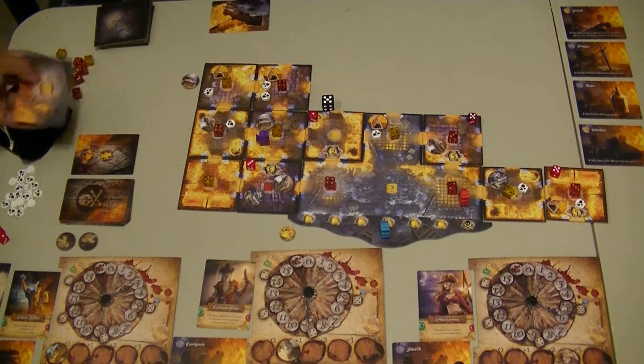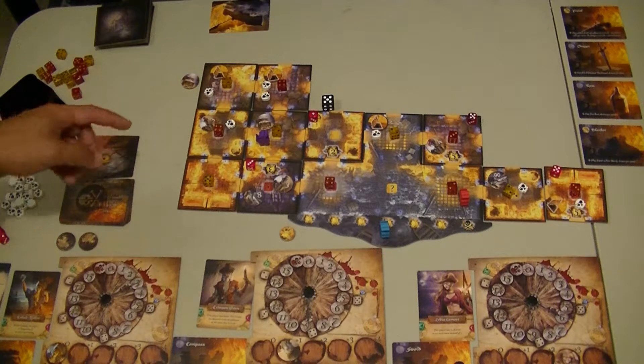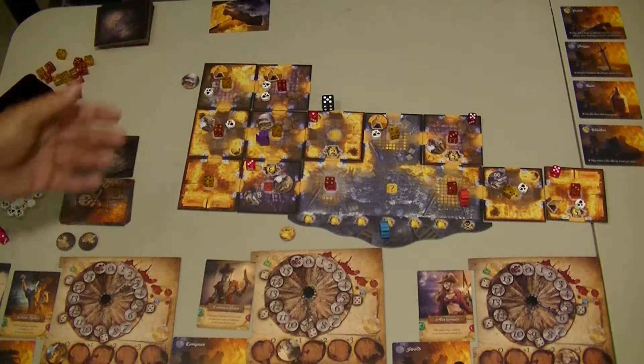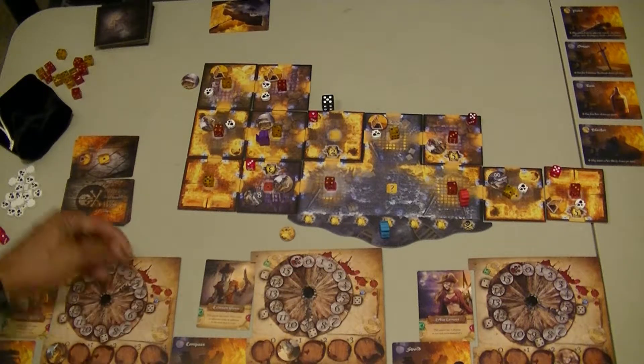Now, with the building up of the deckhands, this room right here with two deckhands means that if there was a token in there, I couldn't pick it up until those deckhands were defeated. If there's three deckhands in a room, it means I can't move into that room at all. So Mr. Flynn — he's preparing to go and fight that other guard. All right, so he's going to use the three actions that he was given.